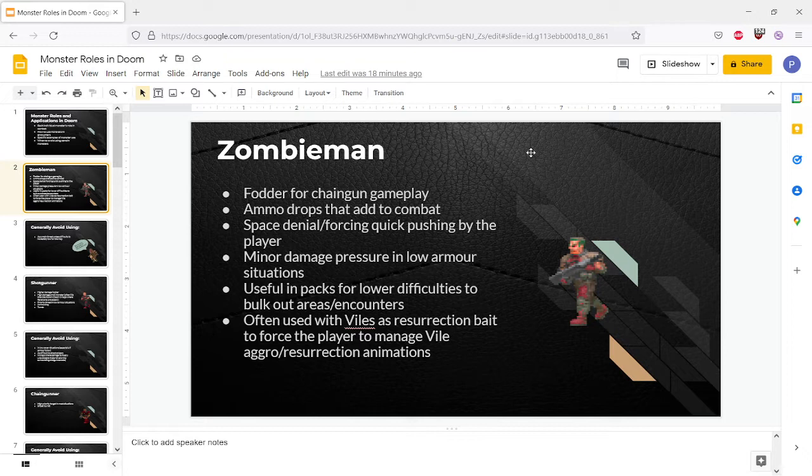Shotgunners are the same. Chaingunners - you generally end up with less or the same ammo than you get from the chaingun, but zombie men and shotgunners are generally a good way to give bonus ammo for players running around areas, especially with chaingun spam. In the context of proper arena setups, they're good for space denial - forcing quick pushing where the player uses big packs of them to take up space in a fight that the player has to push through in order to create their own space in the encounter. This could be with a rocket launcher, SSG, chaingun, plasma gun, whatever.